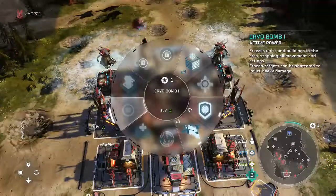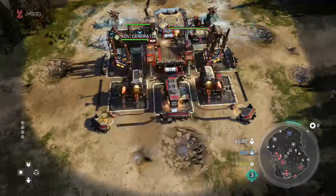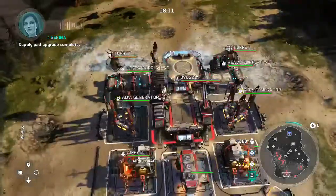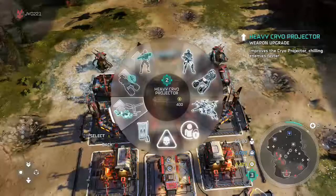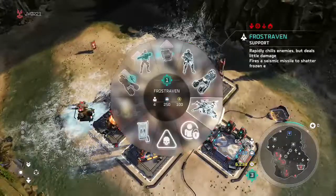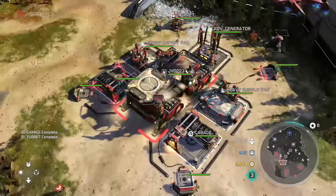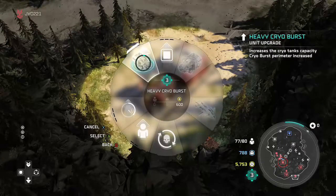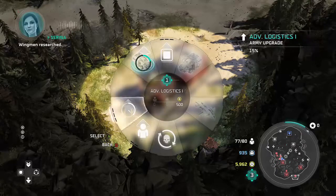We're going to go ahead and get the Cryo Bomb — I find it more useful than an earthquake. Now as for the Frost Ravens, their upgrade — they only get one — Heavy Cryo Projector. Improves the cryo projector, chilling enemies faster. Basically the only thing they're good at — freezing people — they're now better at. Pretty straightforward upgrade, don't really have to think too much about whether you want it or not. If you're going to use the Frost Ravens, get the upgrade. This makes the cryo burst be larger, and it does freeze faster with this upgrade.